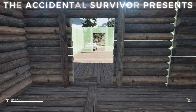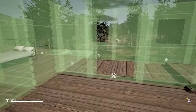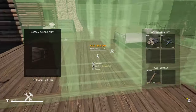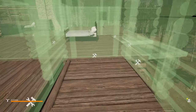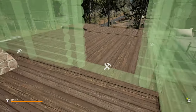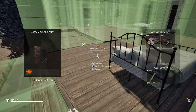Hey, welcome back everybody, the Accidental Survivor here, and we're back with another episode of Mist Survival. I've been doing a little bit of work redesigning this stuff. You can see I've got some more blueprints up, I've got a doorway in this room — you enter this room this way, there's another doorway through here, and this is going to be kind of like a bathroom. We may divide this one up as well.